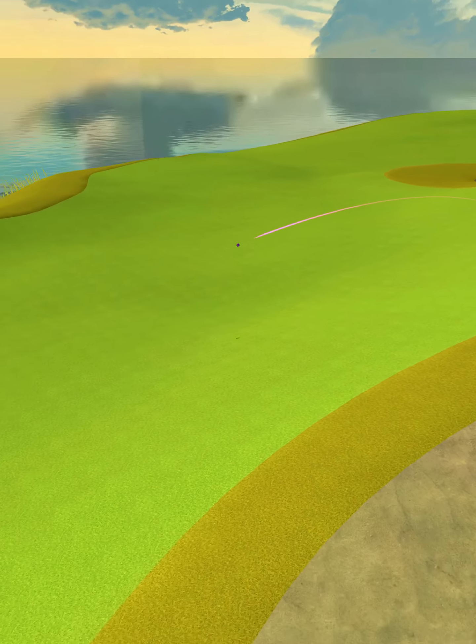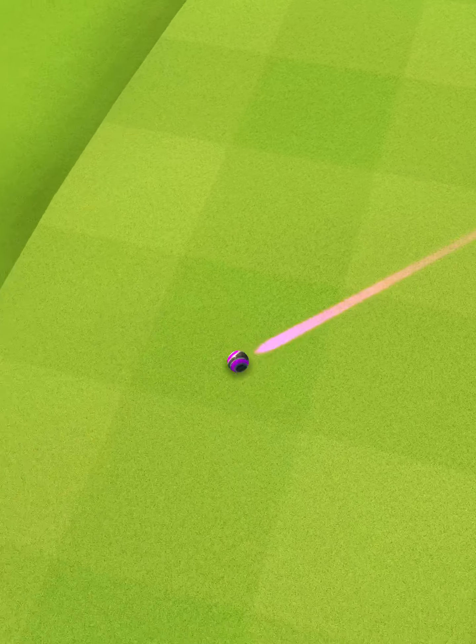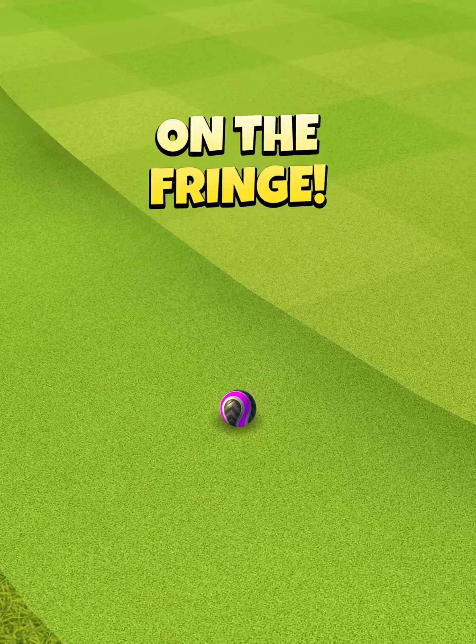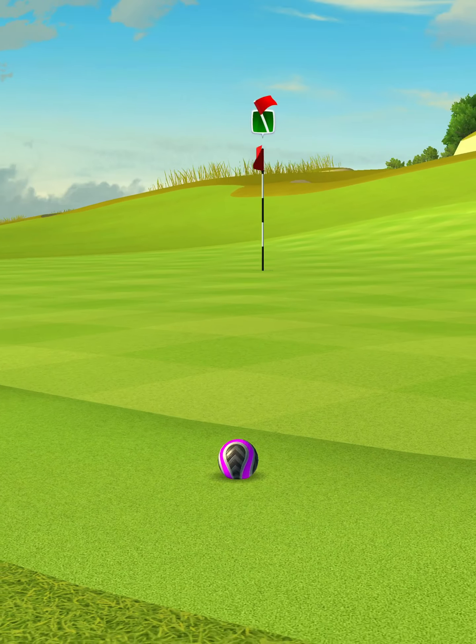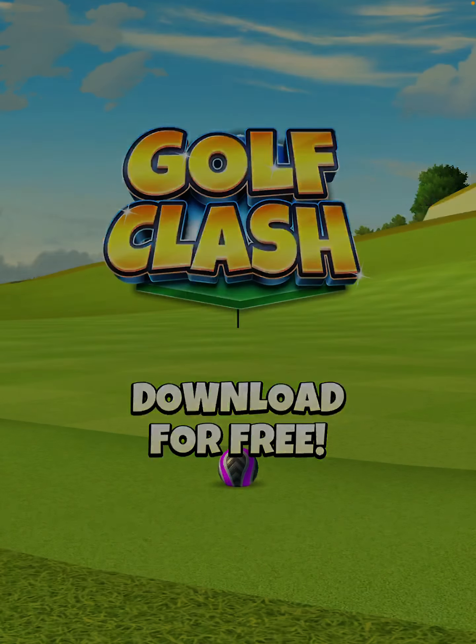We land over the rough with no problem, then we're going to roll a little bit far to the back fringe. Depending on how far your drive goes, anywhere from two to three topspins should be good for your approach. We're just trying to get up somewhere close for chipping or putting and get our eagle.